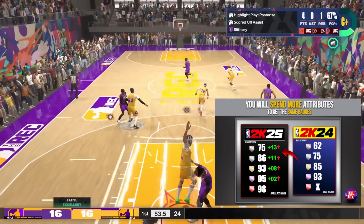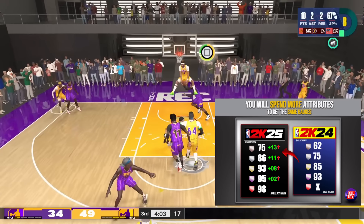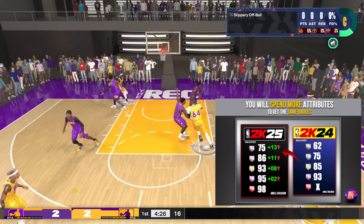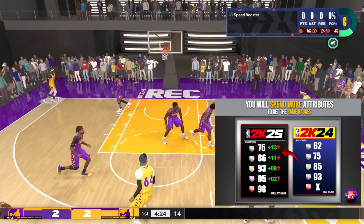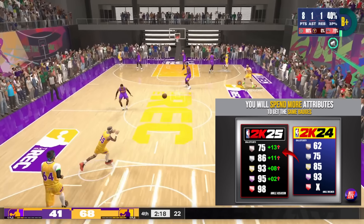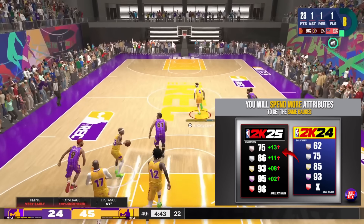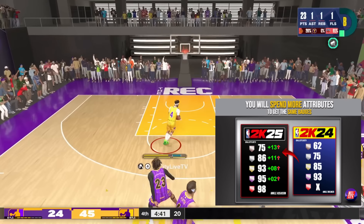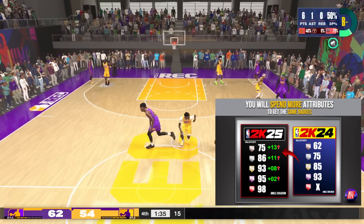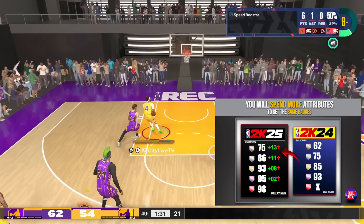Something else I noticed: I think 2K feels players were too complacent in their grind. If players could animate with lower attribute requirements — Bronze at 62, Silver at 75, Gold at 85 — they'd be less inclined to spend VC on upgrading their build. In 2K25, you're going to need at least a 75 just to start animating. These new badge levels likely go hand in hand with animation thresholds, which means a lot more players will have to spend more, faster than they did in 2K24.